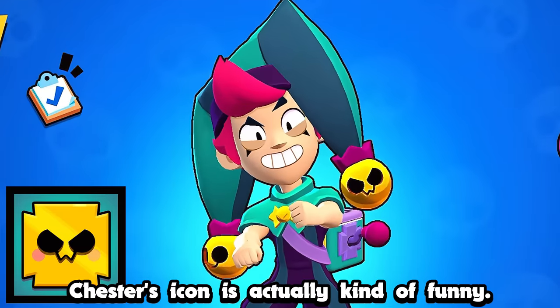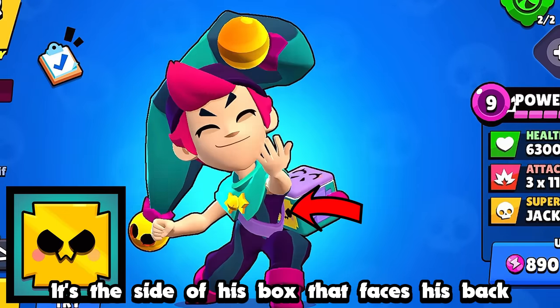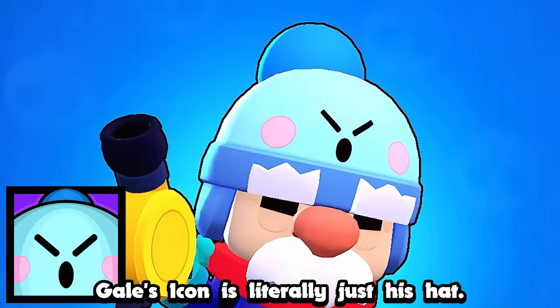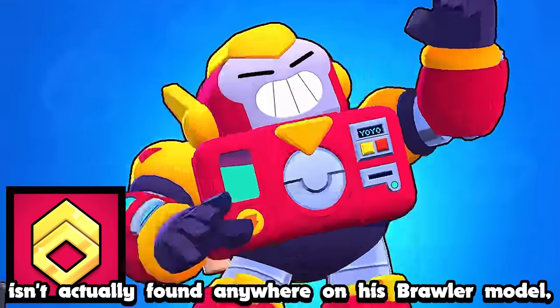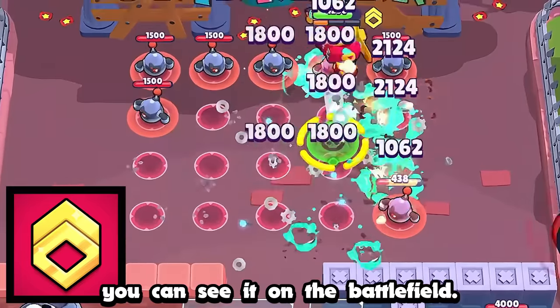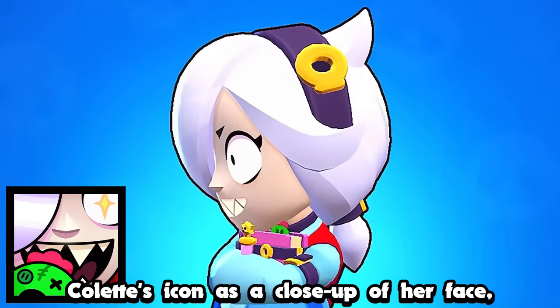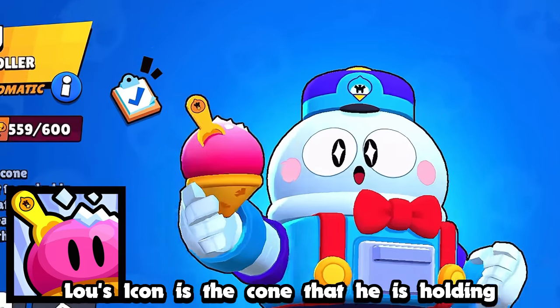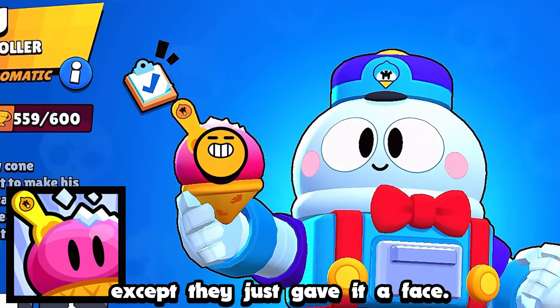Chester's icon is actually kind of funny — it's the side of his box that faces his back, so in other words it's very hidden. Gale's icon is literally just his hat. Surge's icon isn't actually found anywhere on his brawler model, but you can see it on the battlefield. Colette's icon is a close-up of her face with what is probably the little spike sticking out of her book. Lou's icon is the cone that he's holding, except they just gave it a face.